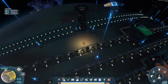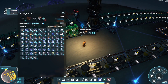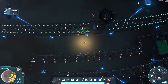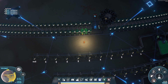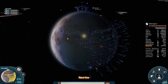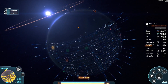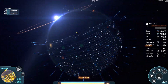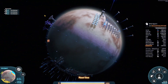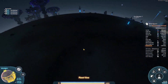Welcome back to Dyson Sphere Program. Last time we set up our frame material assemblers and I made a mistake — I was thinking each line had 25 and we needed 150, so I set up six copies. Of course, since I have double lines of 25 each one has 50, so I only need three of them. That fills out nicely and we're no longer going over to the bright side of the planet.